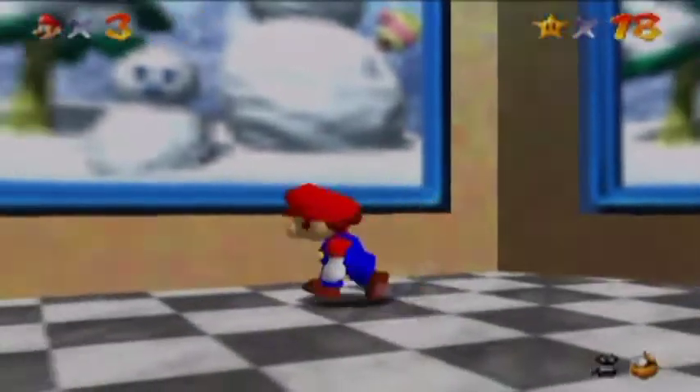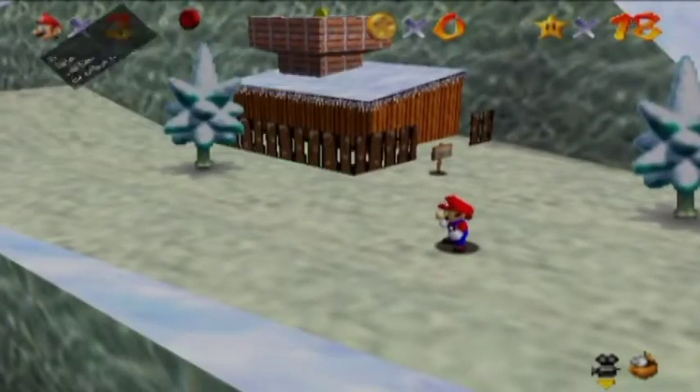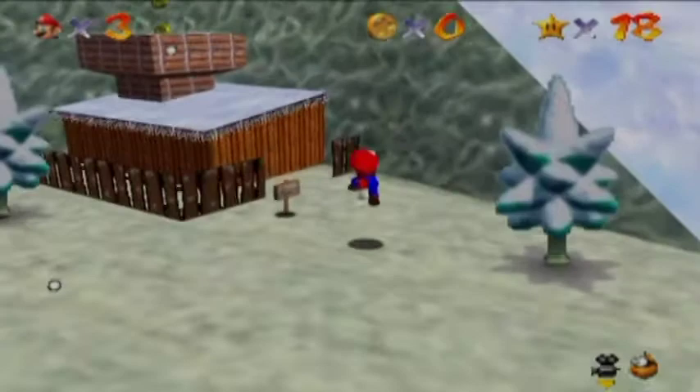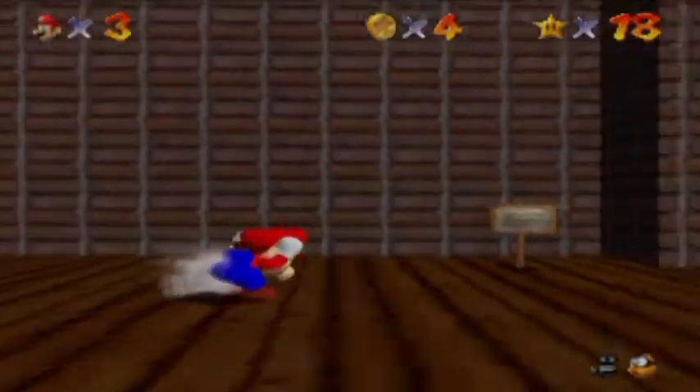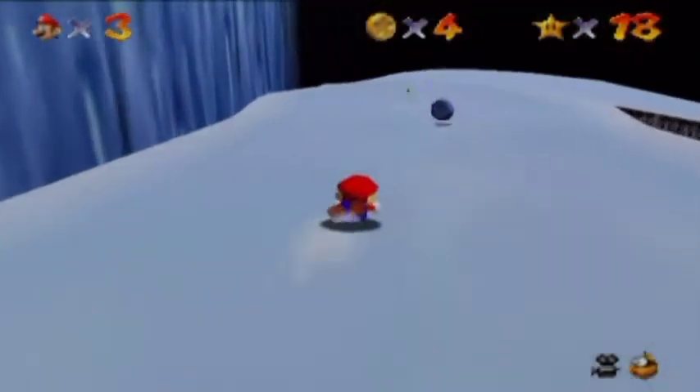Dammit. Alright, dramatic entrance — there we go. Let's try that again. Quick triple jump into the... the chimney. Nope, couldn't do it. Yeah, getting 100 coins in this, you have to go down the slide.